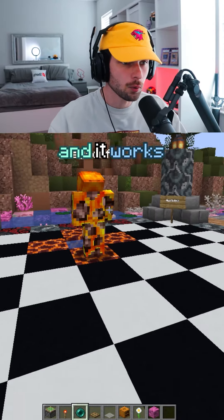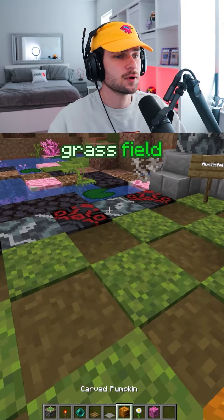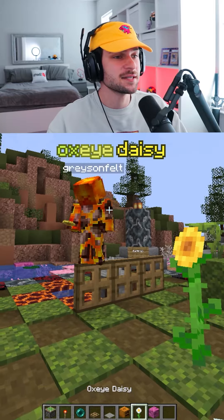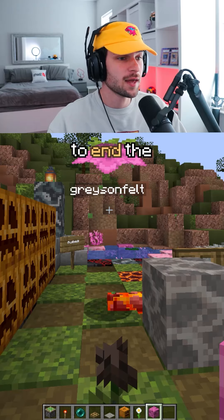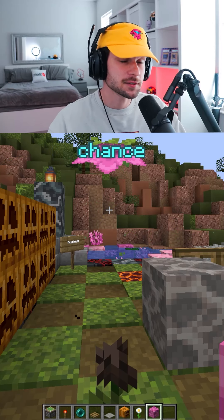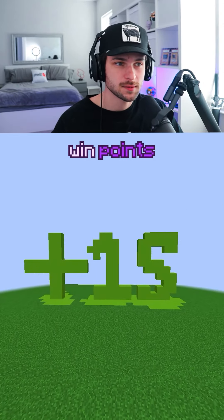Starting off by getting high ground, countered by the cowboy, but enderpearls away to create some space, setting up a hot spring warp with a 43% chance — and it works. Drops a trapdoor wall but easily countered by the stonecutter, getting high ground again with the carpet strat. Sets up a grass field combo, putting down a pumpkin wall to take away the sun. Reverses with the sunflower, uses the oxide daisy to attempt to get a turn but fails, dropping a spore blossom, placing the brain coral to proc a revive, using the wither flower to end the game. This player got extremely unlucky using the wither flower — this match was definitely decided by chance. Overall, it was an okay match.